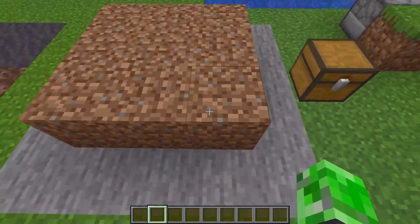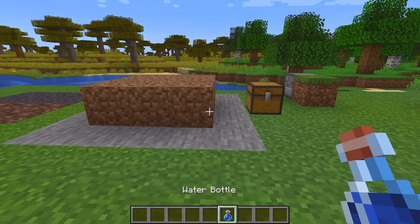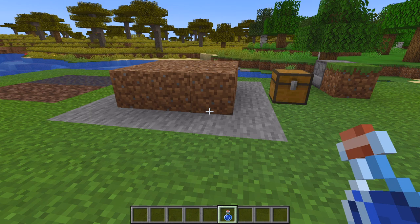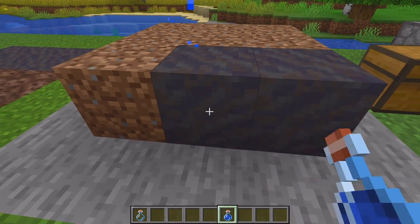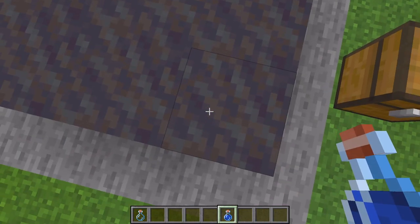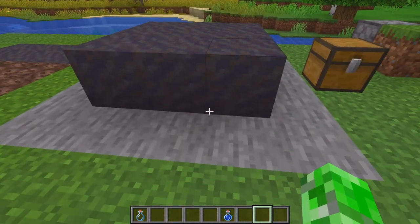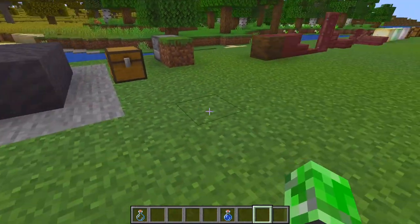Coming over here we have dirt, and I needed to put them on stone so the grass didn't grow. We have water, and now we are going to check out mud. Mud is going to be in the biome that looks like a swamp. If you take a water bottle and right-click it on dirt, it's going to turn into mud. That mud texture is not the best — it's lacking, but this is a snapshot so it is probably subject to change.